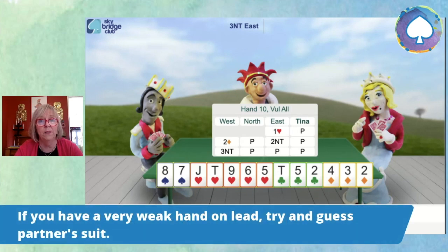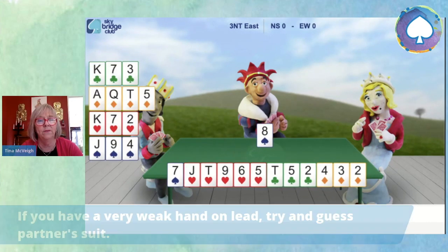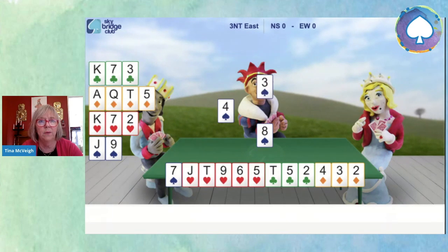Your opponents haven't bid spades. They've bid diamonds. They haven't bid clubs. And they haven't bid spades. My guess — and it is a bit of a guess, but an educated guess — would be that partner might have some spades. And really, I'm here to help partner, not to try and do something useless for myself. So I'm going to lead the top of my doubleton, the eight of spades. And let's see what happens.